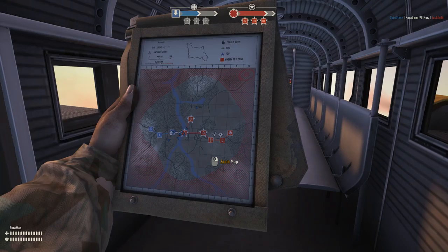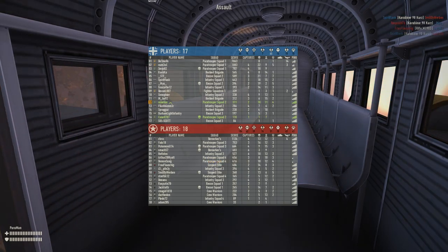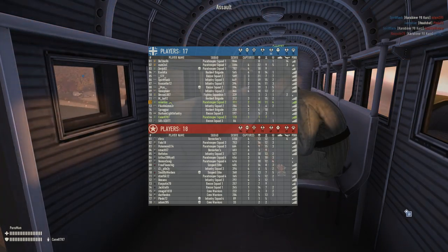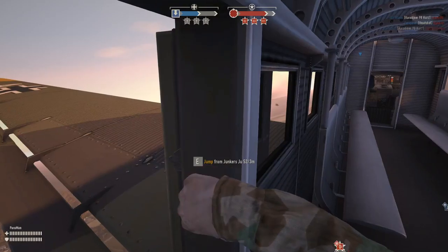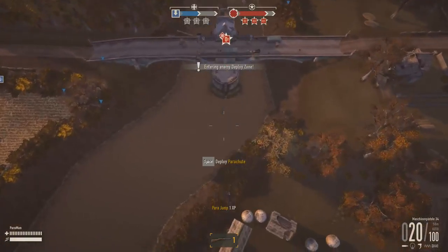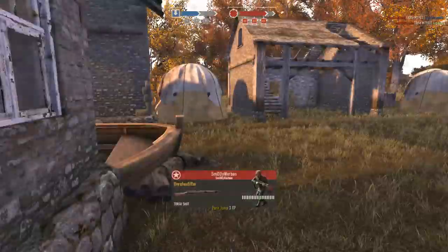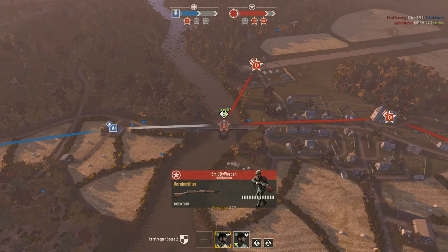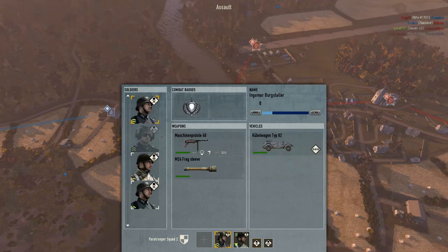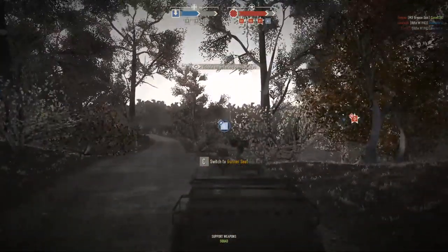Let's have a brief look at the map. We're currently northwards of where we want to be. Looking at our reinforcement levels: we've got 45 paratroopers left and the enemy has about 50. Jumping — I think I jumped a little bit too late. Only because I was in their zone.